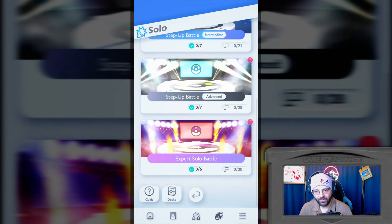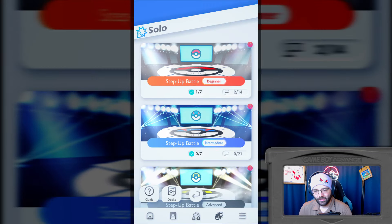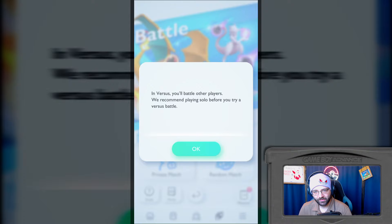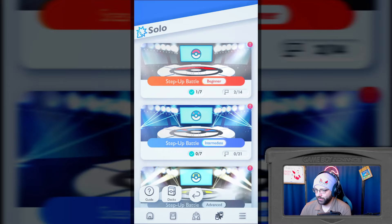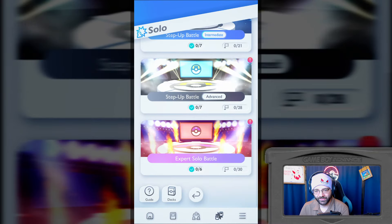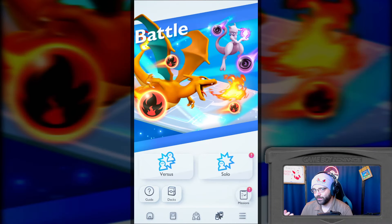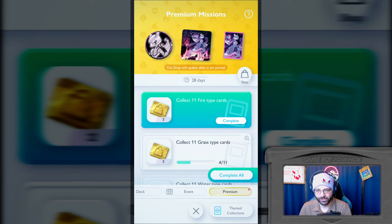I unlocked the next deck I can fight, but let's go back. So we have setup battle beginner, intermediate, advanced, then expert solo. If you want to do battle against AI, you only have these preset battles to do. Eventually, if your plan is to avoid playing online, you're going to kind of run out of stuff to do. I have more options to turn in. We're going to finish it off with just opening some more packs.